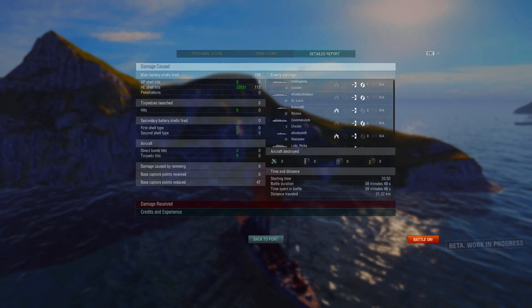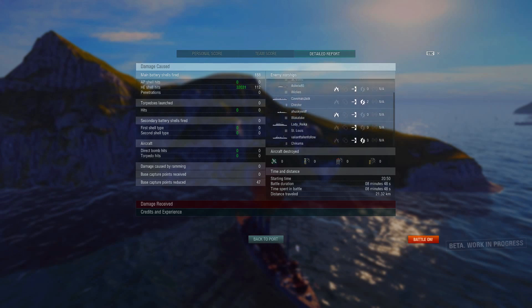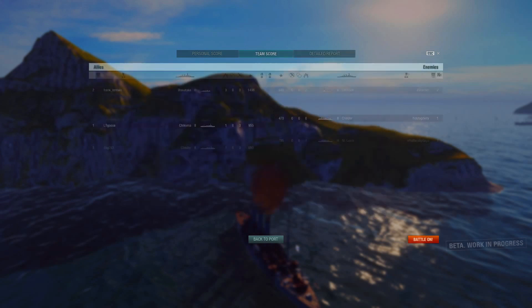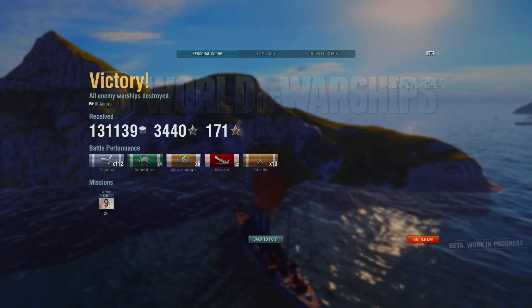All HE — 32,000 damage. It was a Tier 3 game so I didn't bother switching to AP, but normally I like to switch back and forth. I think that's an average of maybe around 300 damage per shot. Not entirely sure, but we really fired at a lot of people. We critically damaged a couple people — seven criticals, two kills, and just shot at a bunch of ships.